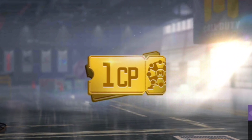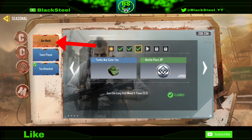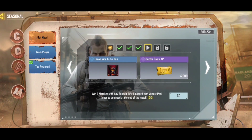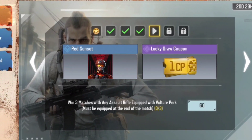To get a free 1CP lucky draw coupon, go to Events in the Seasonal Challenges. There's a new 'Get Mad' event where you need to complete the first four missions to get the coupon. These missions are pretty easy to do. The fourth mission is to win three matches with any assault rifle with the Vulture perk.